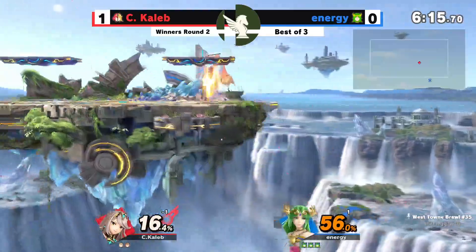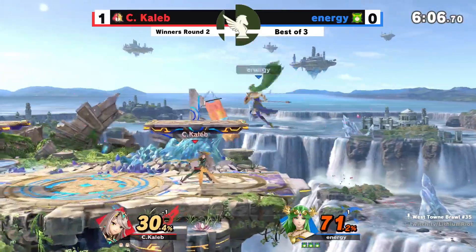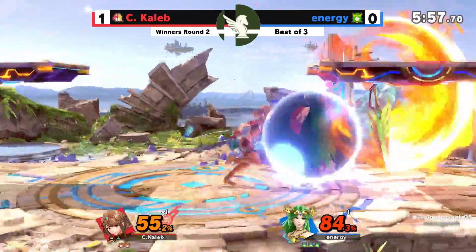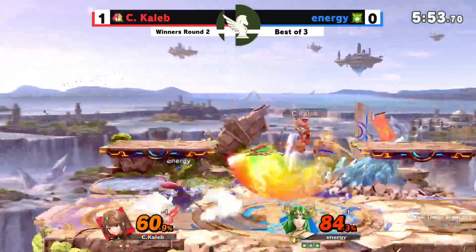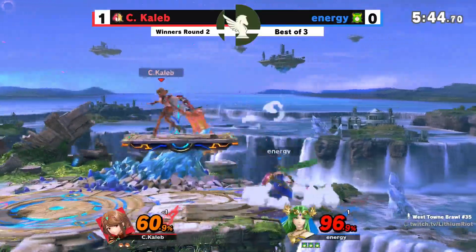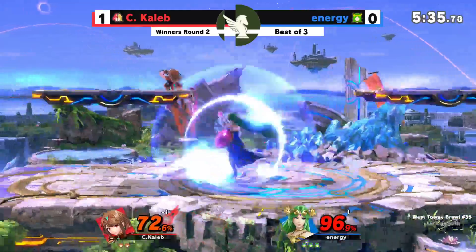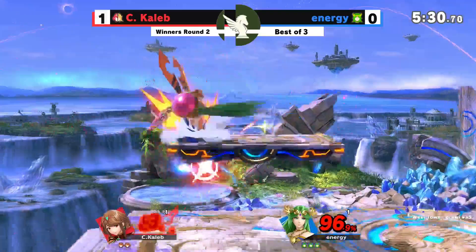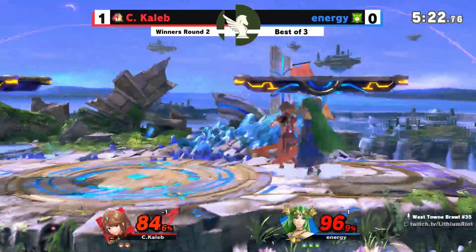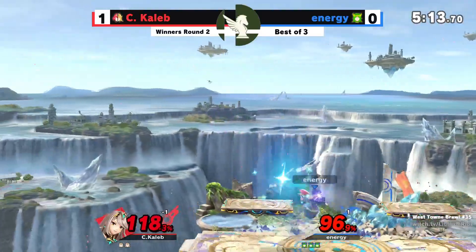But then again, this is C. Caleb. Energy right here needs to really build that lead. Able to make it back with the forward air. C. Caleb's switching to Pyra — looking to get that kill. Energy wisely teleporting away. Switching between Pythra right now, sticking with Pyra to score that kill. Energy's not going to hand it over easily. With him sticking on Pyra, he still is susceptible to weaknesses — those slower moves do kill, but it's very difficult to build that lead. Energy has a three-stock lead here. Energy's feeling good because he's got C. Caleb on the ropes.